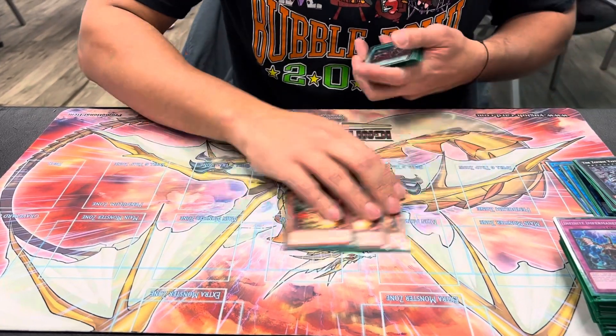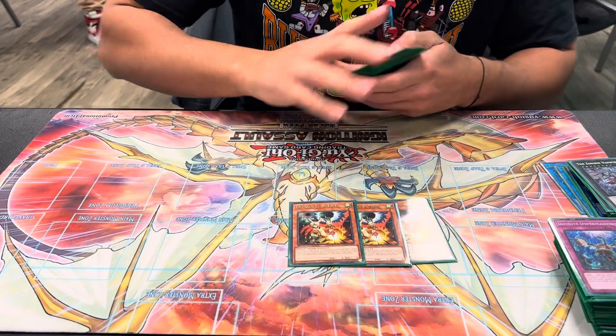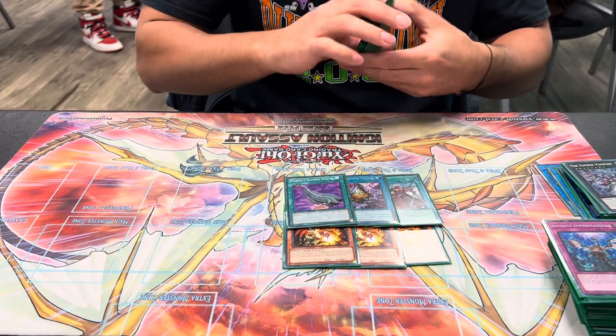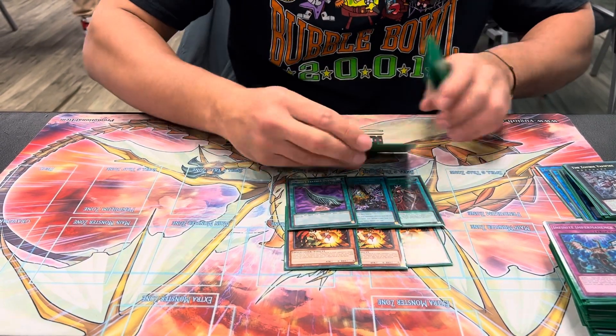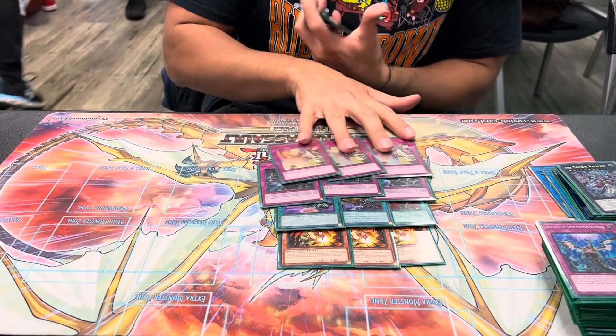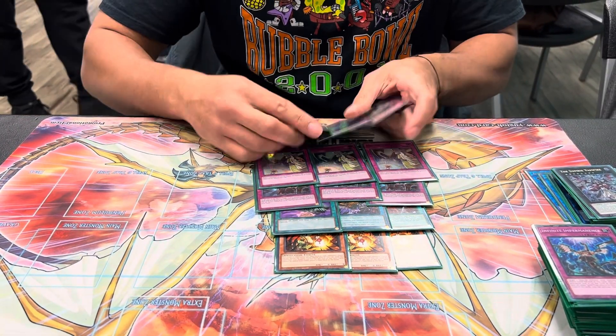Finally, the side deck. 3 Droll — this comes in clutch. Like, I put this in, I saw it, and I stopped my opponent's turn. 3 spells: we got Thrust, Tactics, and Feather Duster. Then the rest is trap cards. Evenly — you gotta play it in Altergeist. Strike? This card is actually insane — any time I saw this card it just put me in a game-winning scenario. And then Judgment — I didn't see it all day.